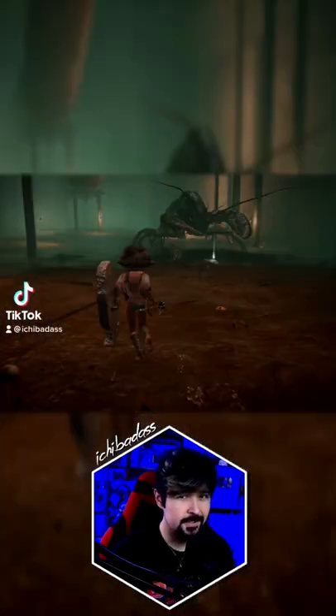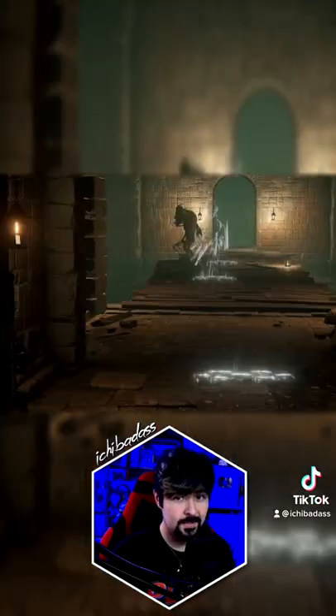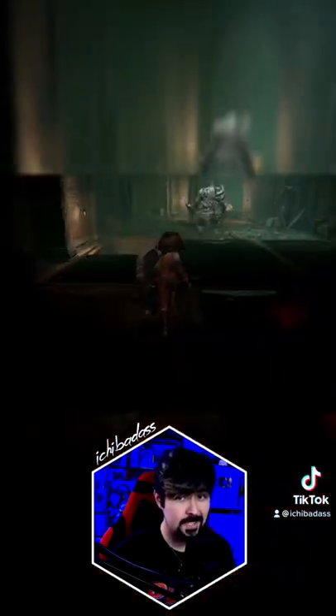Did you know about this secret shortcut in Elden Ring? I hate these giant sea cockroaches, the Omen Bros, and Imps — all of which can be found in the sewers of Leyndell on your way to the Forsaken Depths.